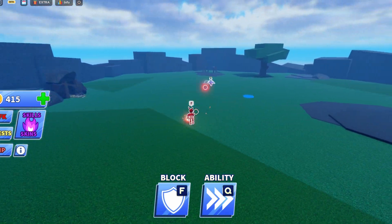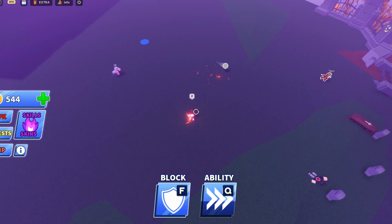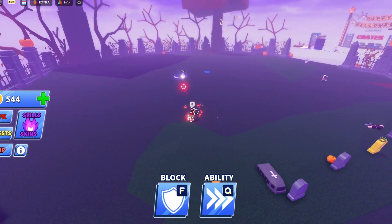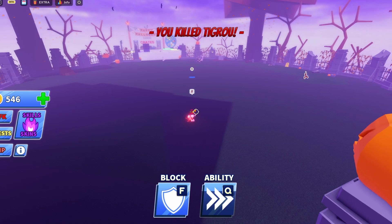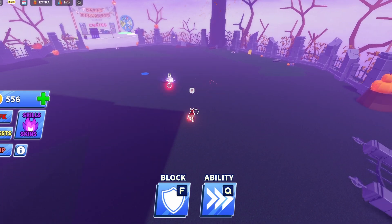Come on, surely. If I win this, I kill the whole lobby — that was the plan. We're 1v1ing this dude again, I don't know why it's always him. There it is — okay, that was smart. I used my ability, got the other person. That was my goal and it worked. I just didn't want to say it just in case it didn't work.